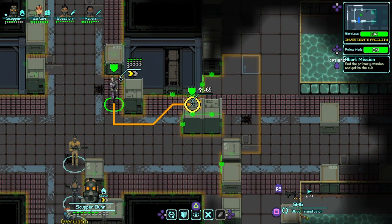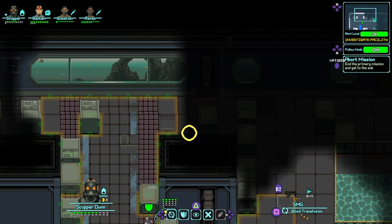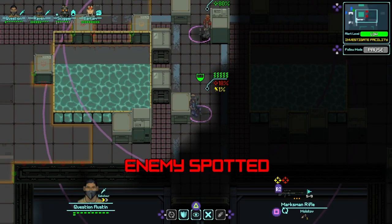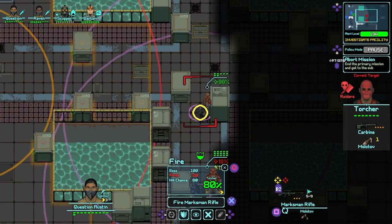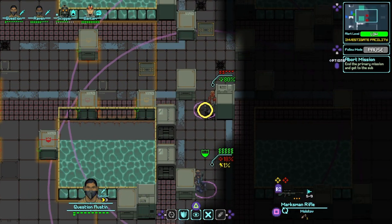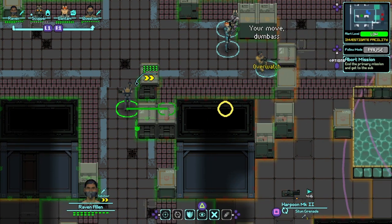The enemies are surely spread out quite a bit. Look at this — we've cleared about two-fifths, or three-sevenths, of the facility. I need to take care of something real quick so I'm going to pause my recording. Alright, so let's see — you need to be careful, not get overconfident. Uh-oh, there are more enemies.